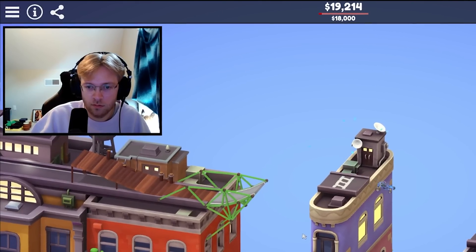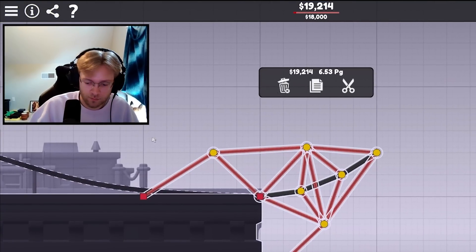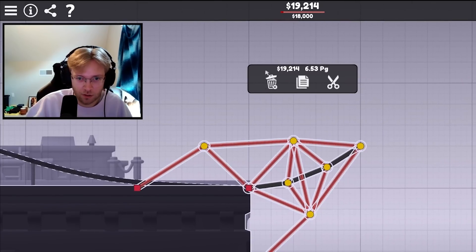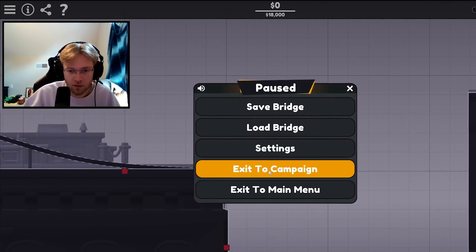Hey everybody, welcome back to PolyBridge 3. Last time we finished off the first medium difficulty world in Lava Lagoon, which is basically just a bunch of generic builds. But now it's time for Vaulty Towers, which is all about jumping across the rooftops.